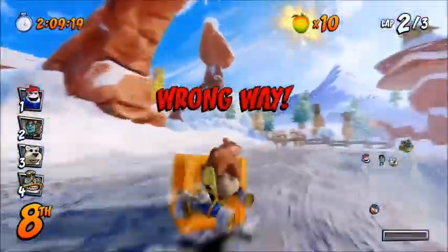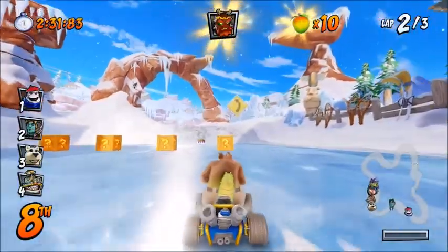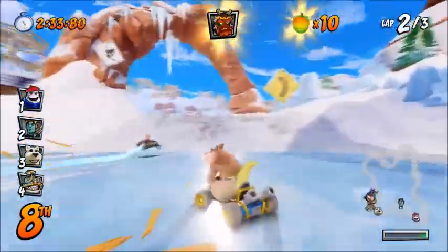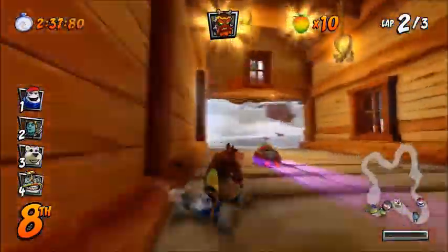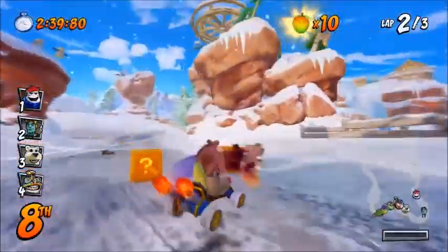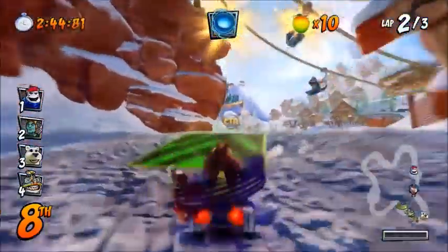We're going to do the exact same thing and acquire a mask power-up. We've got one again. So approach it — if you can have it juiced, that's great, but it's not necessary. Approach it and then activate it, and you should jump over it just before you hit the barrier. And it should launch you across.